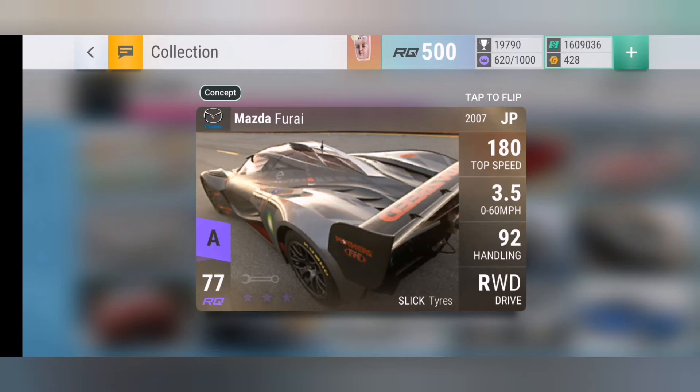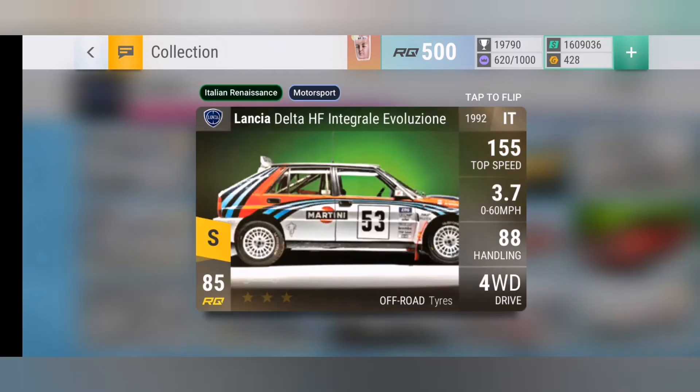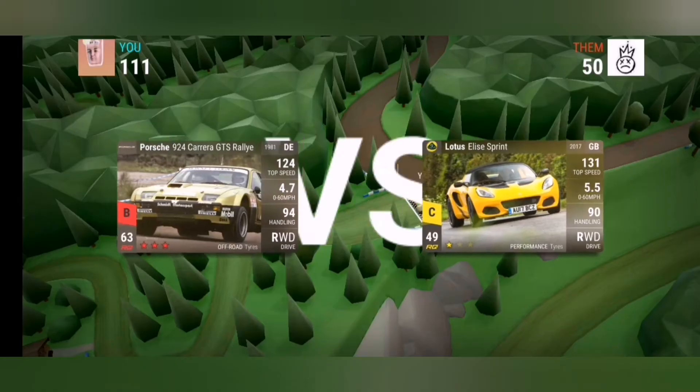Now we move on to my favorite tires — the off-road ones. And in fact that's my favorite car in the whole game, the Integrale Evolution. Off-road tires are brilliant on almost everything apart from the wet. They work on snow, ice, asphalt, dirt, gravel — pretty much anything apart from wet.